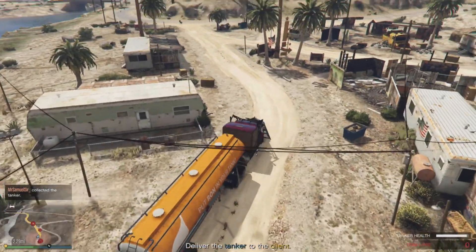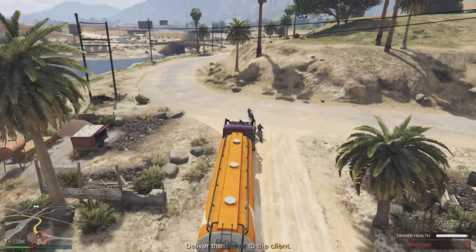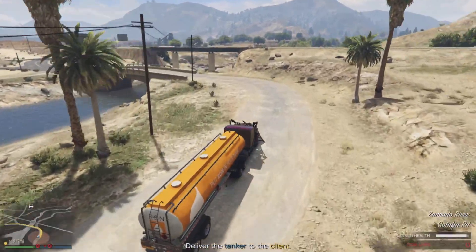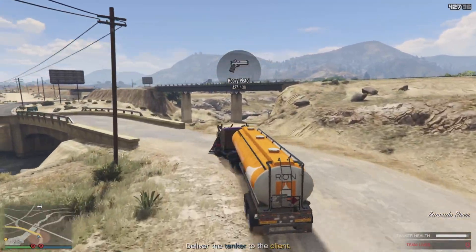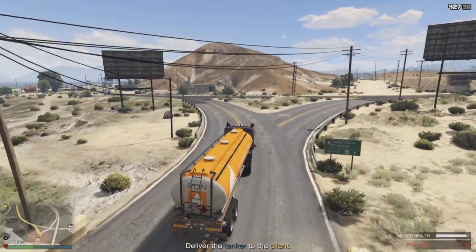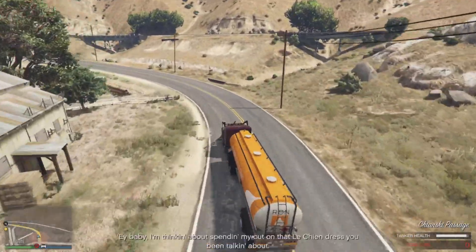I killed everybody, then get back in the Phantom Wedge and take the truck. This is so much easier than the rest — actually the most fun part, because there's not really much that can go wrong. You don't have to do much; you're just driving along the highway knocking cars out of the way using the Phantom Wedge.